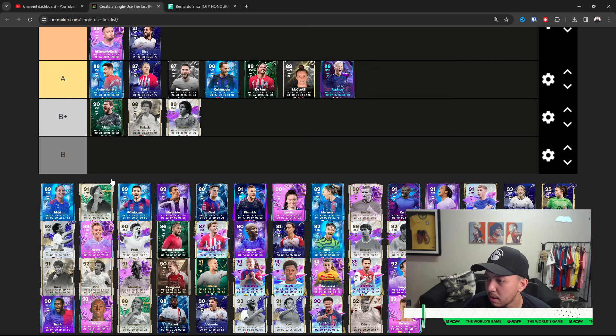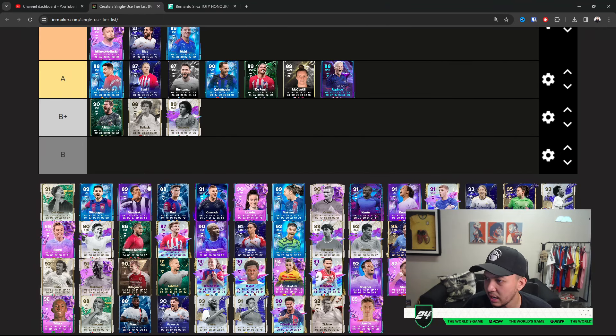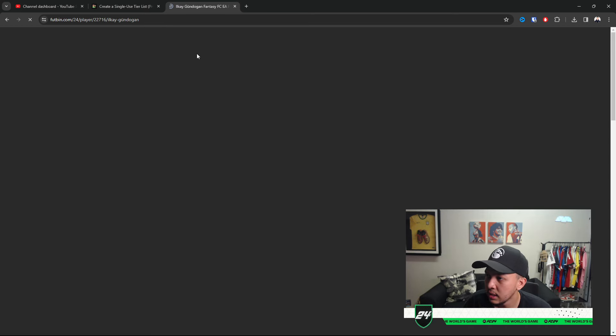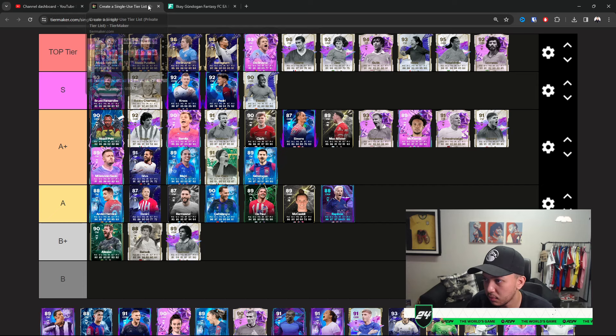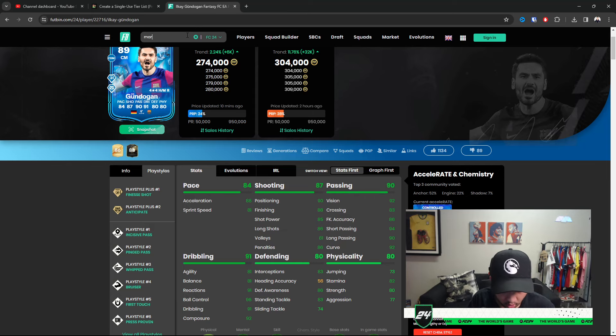Marjorie — probably the most versatile midfielder in the game. She can defend, attack, literally do everything — play as CDM, CM, or CAM. I love that card; A Plus for sure. Del Piero does his job as a five-star weak foot CAM — nothing crazy as a box-to-box CM, but a very nice solid option if you want to link Barcelona players. Anticipate Plus is nice, and despite not having much defending, he has amazing defensive awareness. He can play as that transitional CDM. I'm placing him at A Plus.